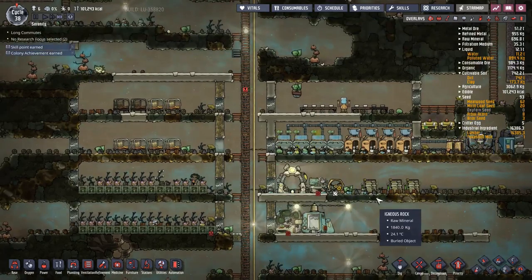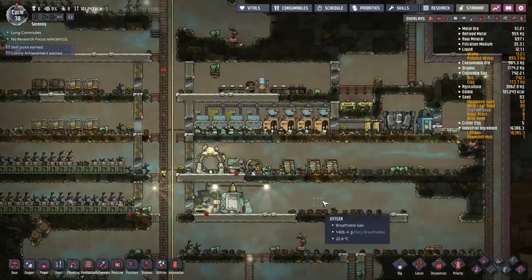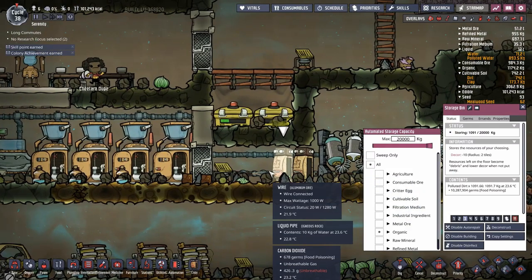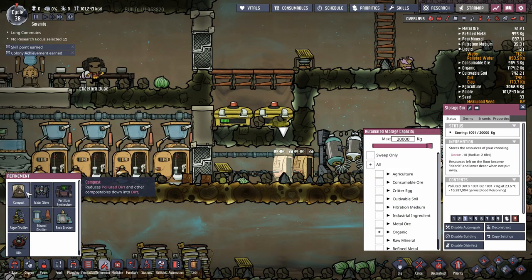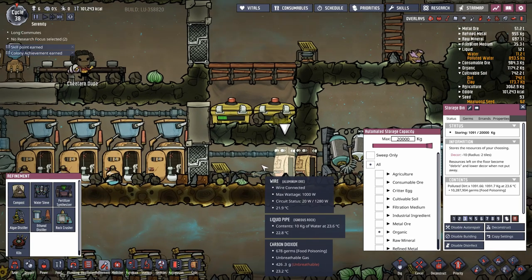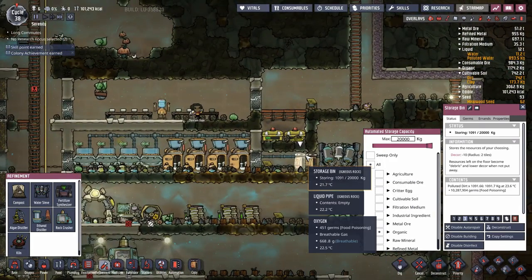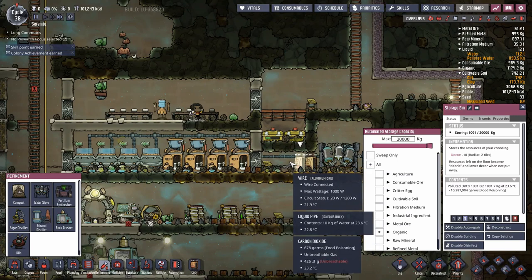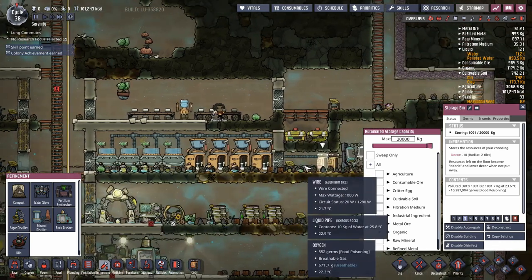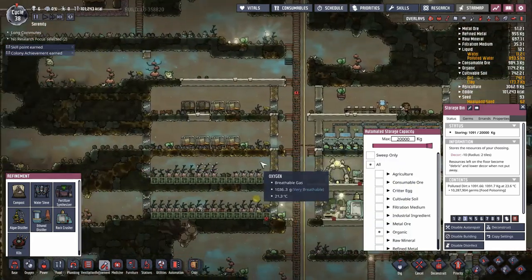One simple side project all done. Next I want to discuss polluted dirt and why I'm dumping it all into storage bins. Normally you throw it into compost — the polluted dirt gets turned into dirt you can use in crops. However, that leads to a minor complication: the dirt that comes out will be full of germs. That's normally not an issue — your dupes walk past the sinks and wash their hands after touching the dirt.